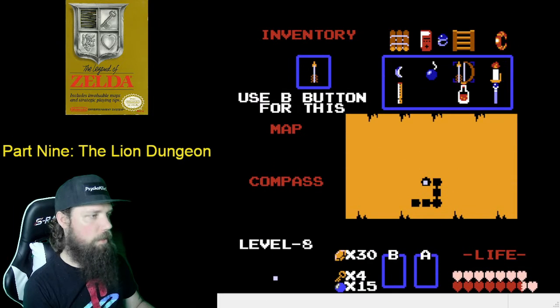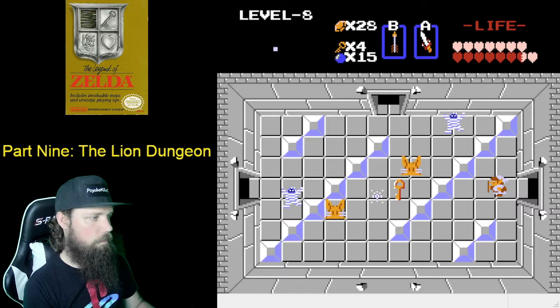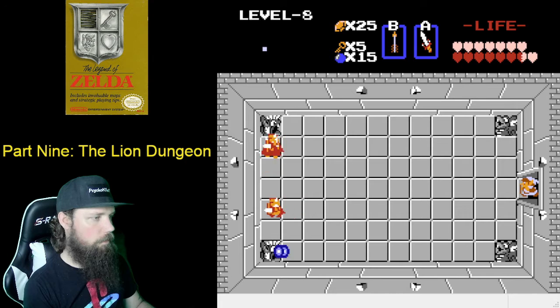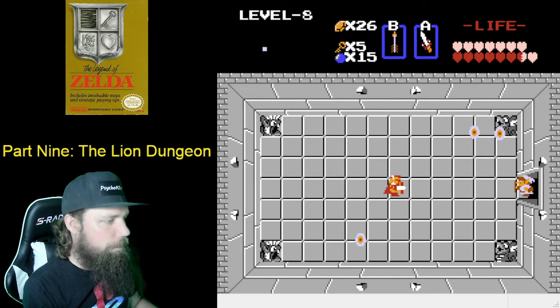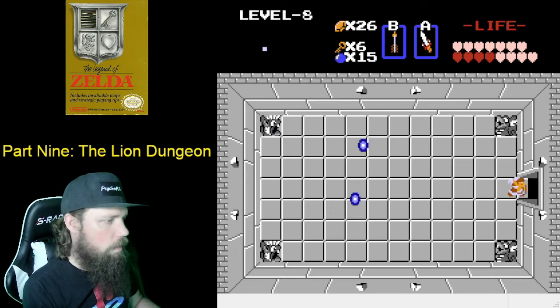There will be some enemies here. I'm going to go ahead and use the bow and arrow to get rid of these Poles voices. Then we're going to go left again. In this room we're going to use the door method again and take out these dark nuts.